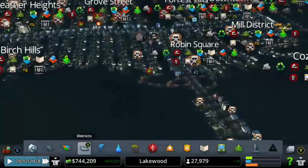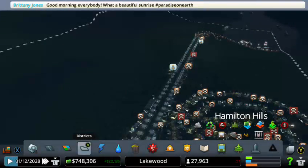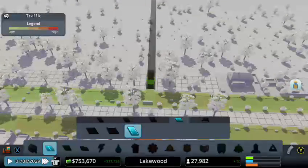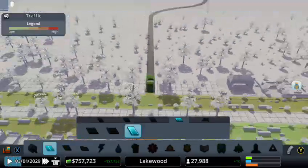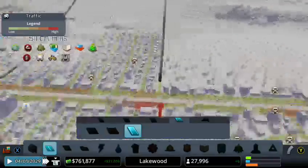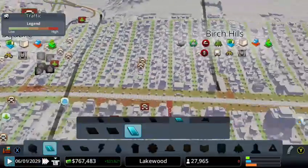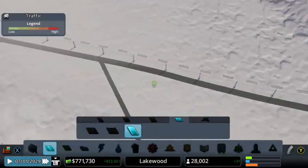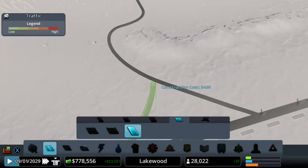I was thinking actually to put somewhere on this side another way in. Let me just check — is this the way in or out? I don't really know. Oh, this is the way in, so we need a way out. So they can come from here and connect back right over here, because we don't have that on this side. We probably need that to prevent traffic issues. So let's try to do it, let's see how it actually goes. Thankfully it will work just fine.